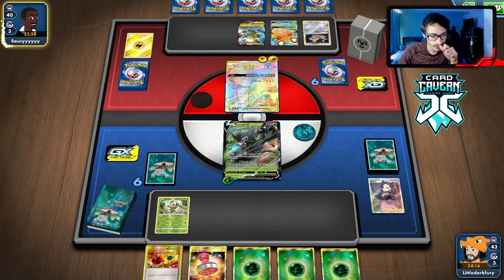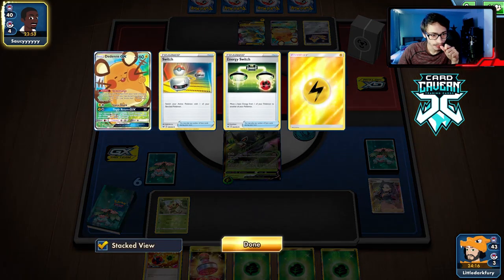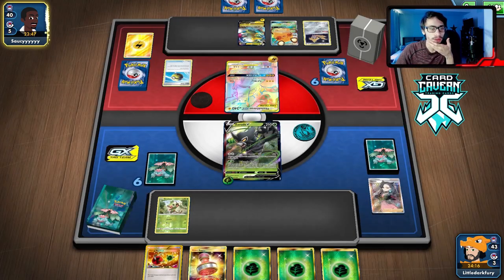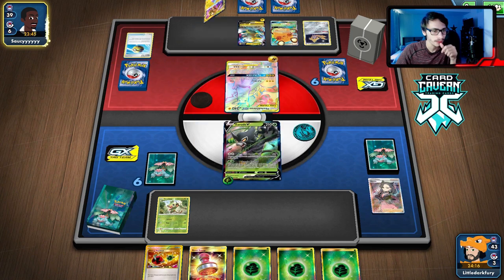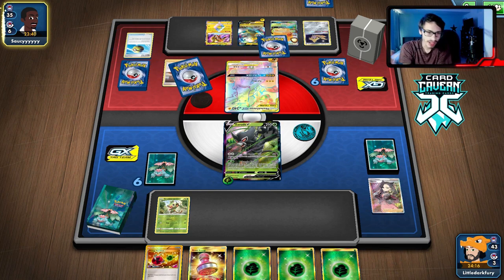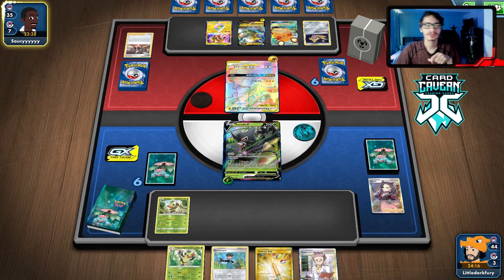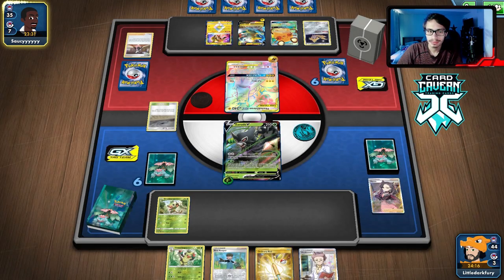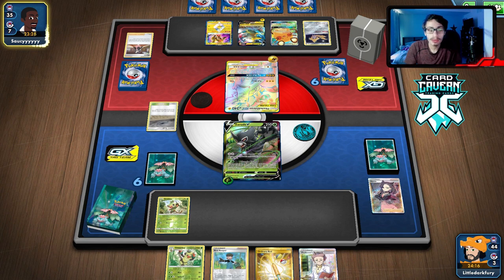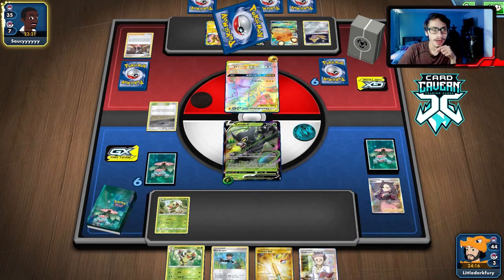Dedenne comes down. If they don't Full Blitz me we're okay — we can't Jungle Rise ourselves which is unfortunate. They go Electrify. Are they going to Switch? Could be a Switch Electrify Marnie play. Wait, they could have Full Blitzed me — why would they E-Switch to Bolt Hound now? I'm confused. There's a Marnie — we've been saved from our bad hand! Now we have a playable hand.